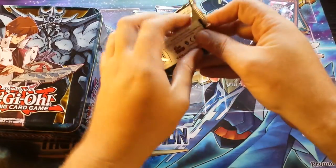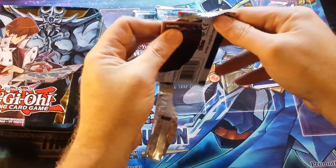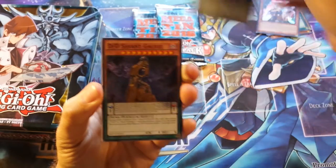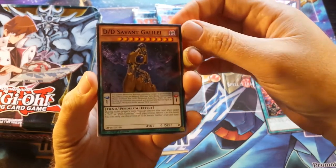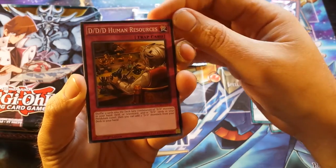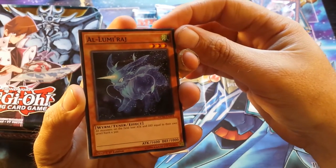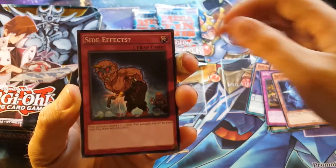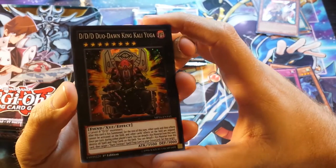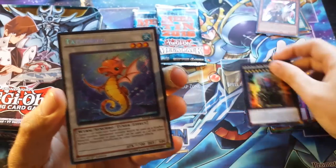Let's get these packs opening. I'm really excited. Go ahead and leave me a comment for which one you guys are excited to see, as far as which pulls. Let's see here. Ignition Phoenix. DDD Savant Galilee. Super Heavy Samurai Soul Claw. A lot of these are going to be reprints. DDD Human Resources. Alumi Raj. Side Effects — no reprint there, nice. For a super, we got a DDD Dodon King Kali Yuga.